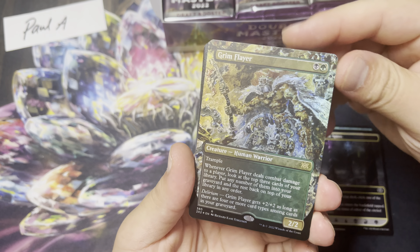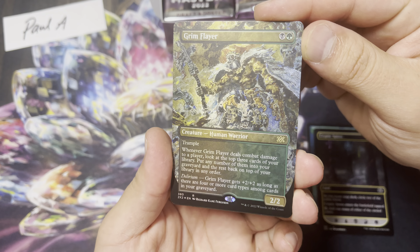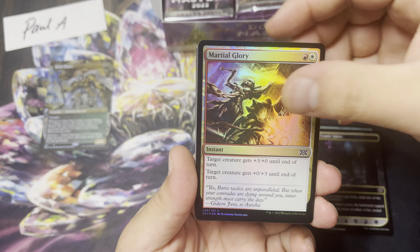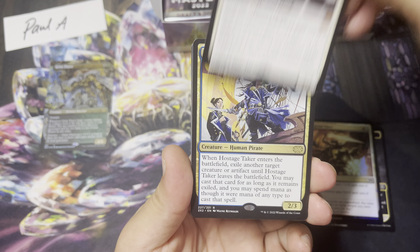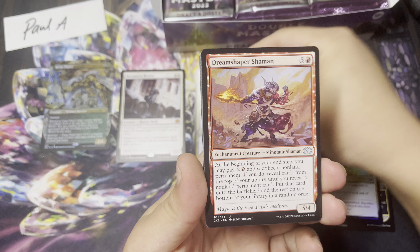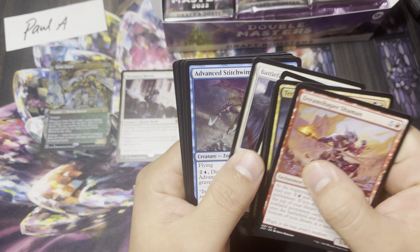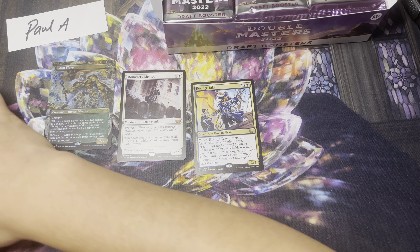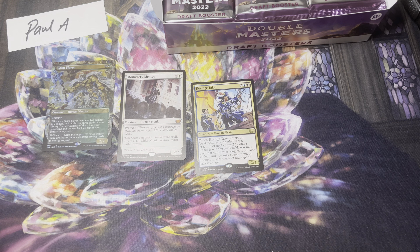These are Japanese print — and look at that. Pack one: foil borderless Groom Flayer. We'll take it. We got a Monastery Mentor and Hostage Taker. We will take it. Any other borderless cards? A lot of the borderless cards end up being like a dollar or two, so a little bit of value here and there.